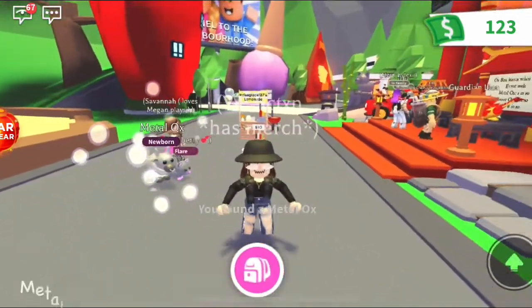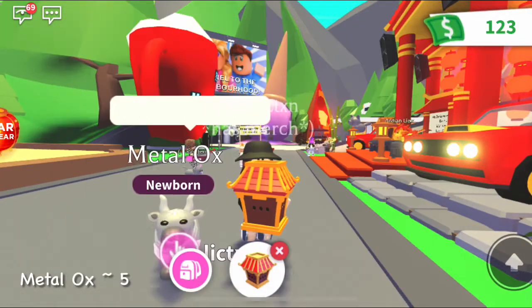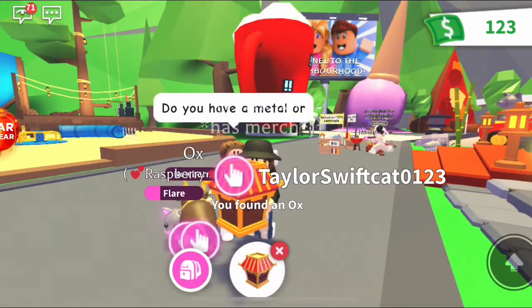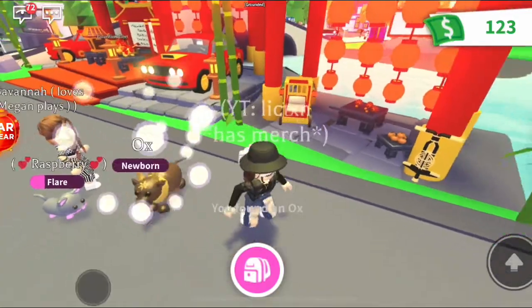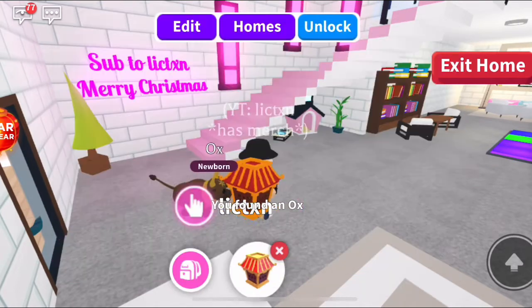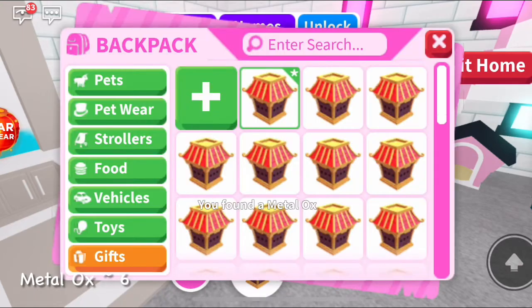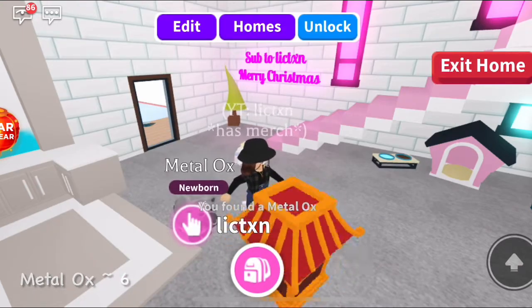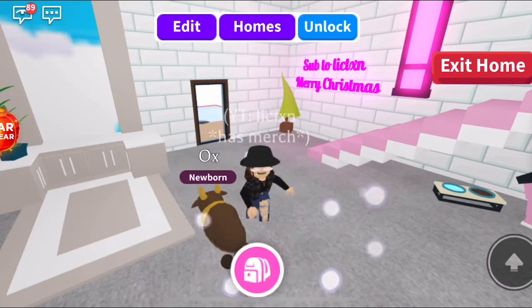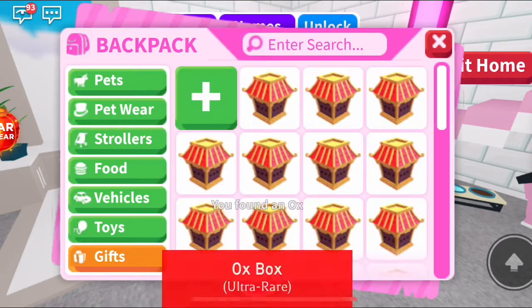Another box. You're kind of in my way. Oh my gosh, a fifth metal ox! So these are definitely easier to get. Another ox. I'm going to have to go to my room because people are kind of surrounding me. We got an ox, another ox. I have six metal oxes — I might be able to make a mega. A lunar ox. I'm definitely going to be able to make a mega of the lunar oxes and the normal oxes, but I might be able to make a mega of the metal oxes. I'm getting so many.